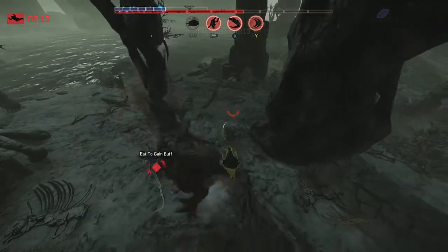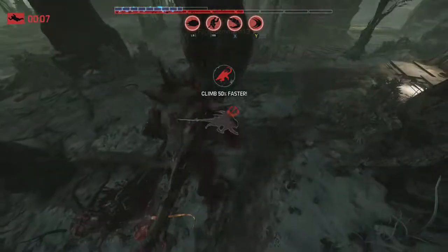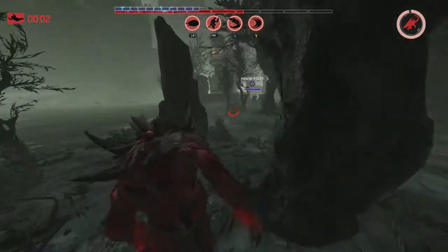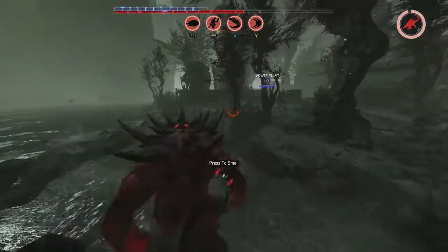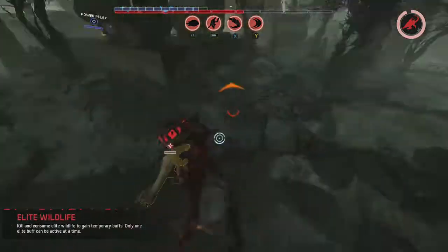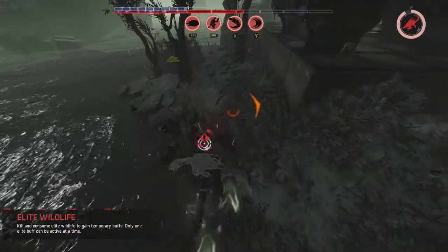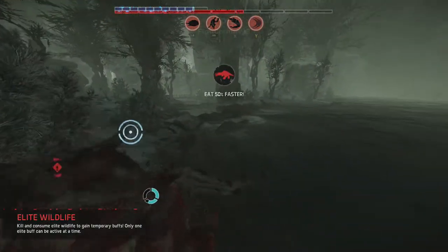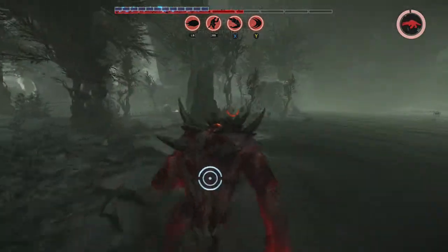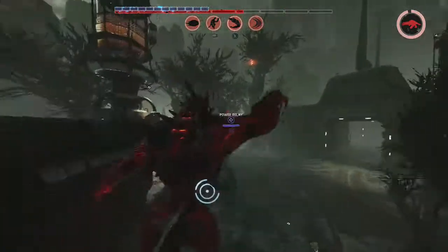This guy over here actually had a diamond above his head - some sort of buff - so now we're gonna climb 100% faster. The trapper is dropping in. They're on us! Maybe we can eat faster. We're at max shields - there's nothing more we can do.